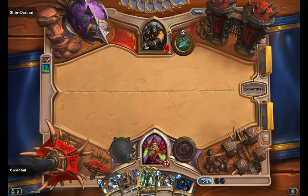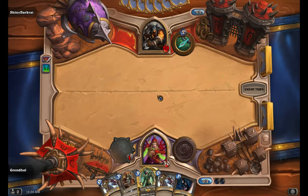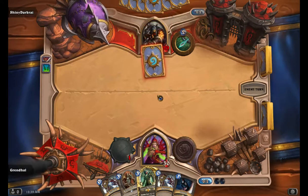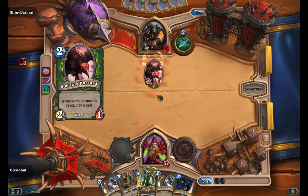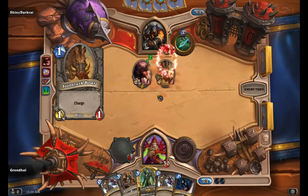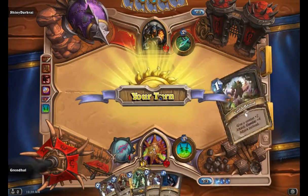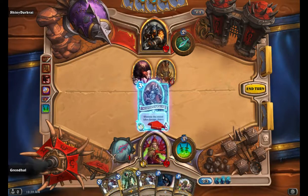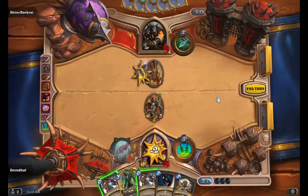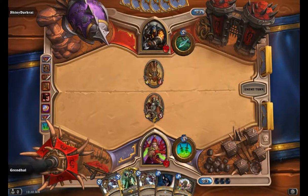Turn three I will drop my Acolyte of Pain. Turn four, hopefully I can do some damage and dagger up again. He's coining in — the Buzzard. Okay, I'll take that. I have no problem taking some early damage, but I cannot afford to get too low before I start doing damage. I got Cold-Blooded. Acolyte of Pain drops on this one. The thing is, I don't know if I should just backstab these things, but I'm trying to do the combo.